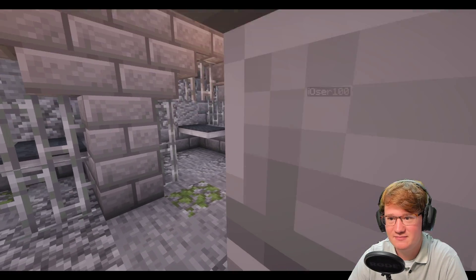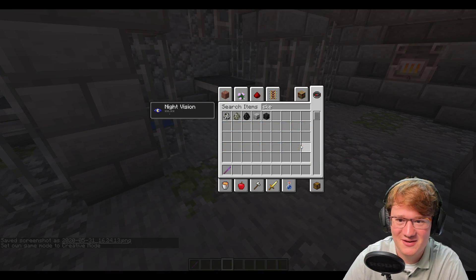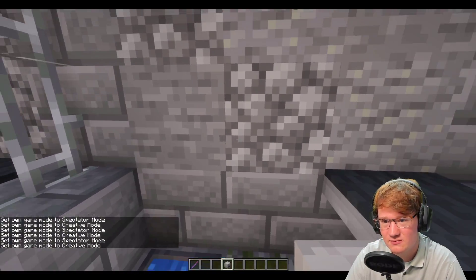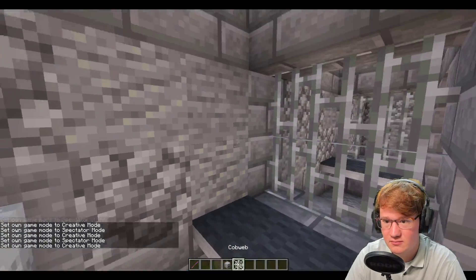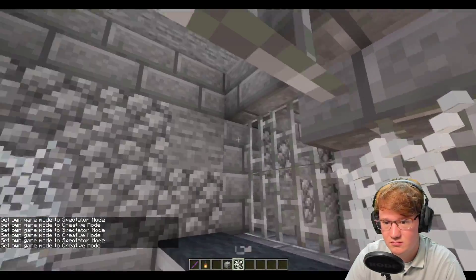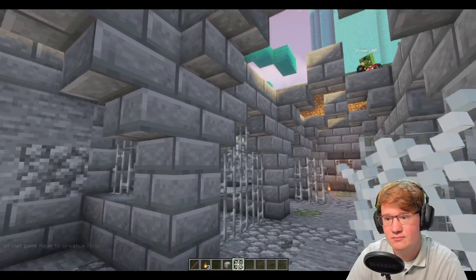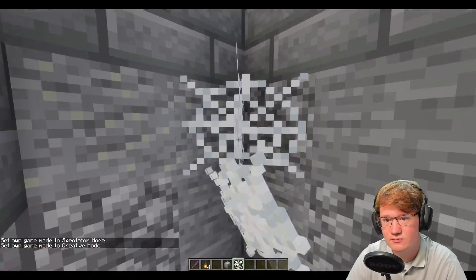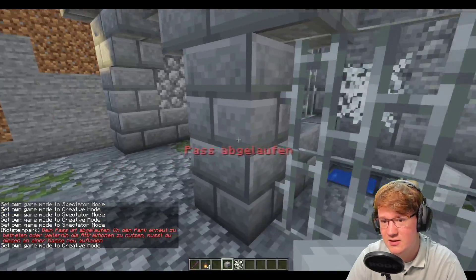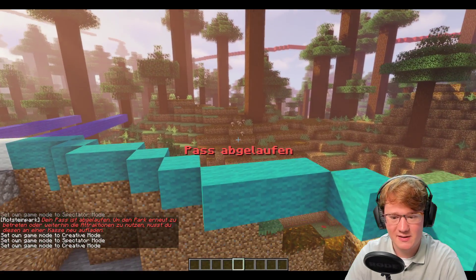Jetzt müssen wir nochmal überlegen, wie wir das dann besser machen. Was können wir hier noch reintun? Auf jeden Fall – oder Köpfe. Dann nehme ich die nochmal kurz weg, Josef. Mach die mal bitte bei den Mittelgängen, dann kommen die Lampen nicht direkt in die Zelle. Und dann nehmen wir jetzt hier die Slabs. Und dann wird das Video auch zu Ende. Vielen Dank fürs Zuschauen, liebe Leute. Nächste Folge bei Janus – haut rein, macht's gut, bis bald und ciao!